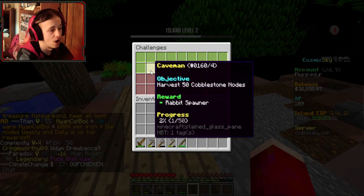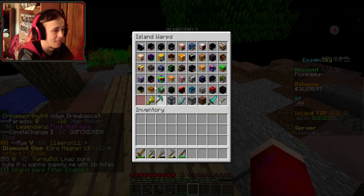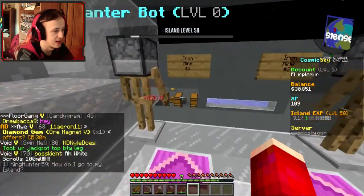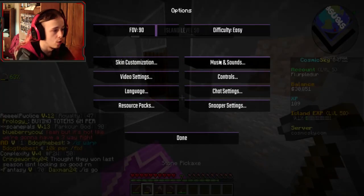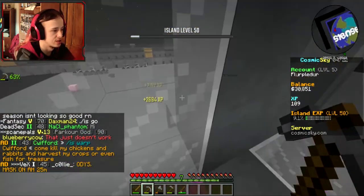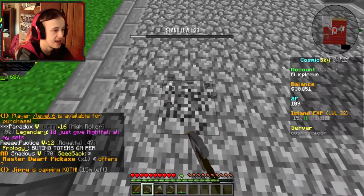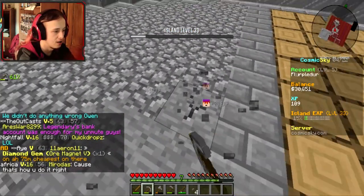Looks like just iron mines — they don't really have cobblestone nodes. I can go to the mines. Nice, cobblestone — yes, perfect! I could sit here and harvest cobblestone all my life.